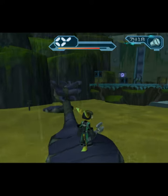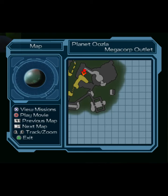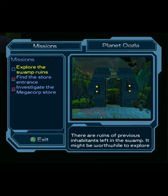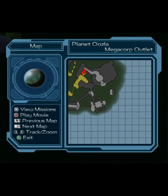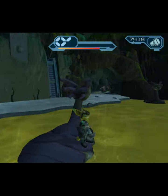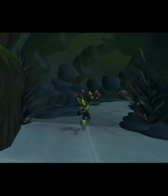Welcome to my Ratchet & Clank tutorial. Today I am on Planet Oozla, Megacorp Outlet, and my current mission is to explore the swamp room. Try to keep track with me here because it can get a little confusing in these parts. You're going to want to go down this tunnel.